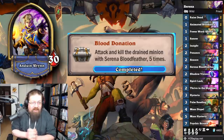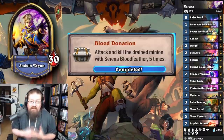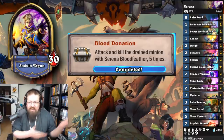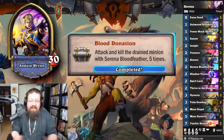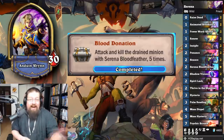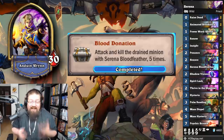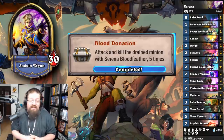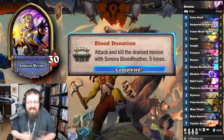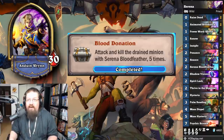'Blood Donation' — attack and kill the drained minion with Serena Bloodfeather five times. You have to drain a minion with Serena then kill it. I just used Brooms to give it rush and traded immediately, then Raise Deaded both and did it over and over. I did this in one game — generated a random Raise Dead from Shadow Visions. Just run only Serena Bloodfeather, Broom, and Insight, and you'll drop it pretty consistently.